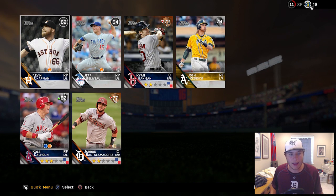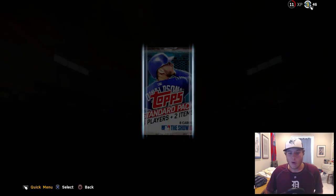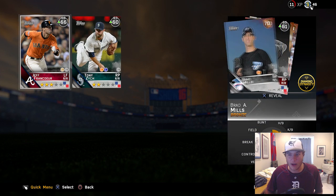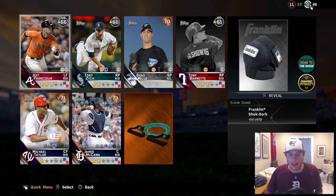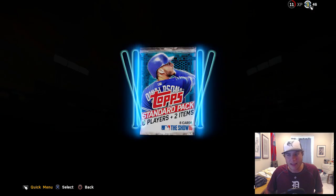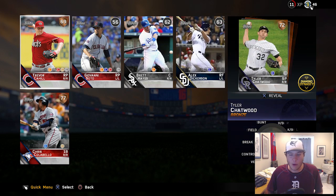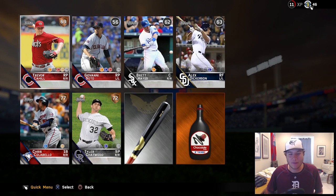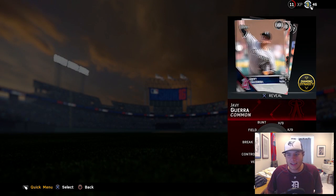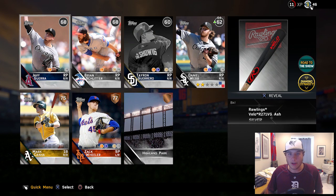We're getting nothing at all — we do get Cole Calhoun. Opening up three more packs, come on, we need something to show you guys. These packs are super dry right now. Two more standard packs and then the last promo pack — and we get more bronze cards. These packs have looked really bad for me lately; haven't been able to get anything out of them at all.